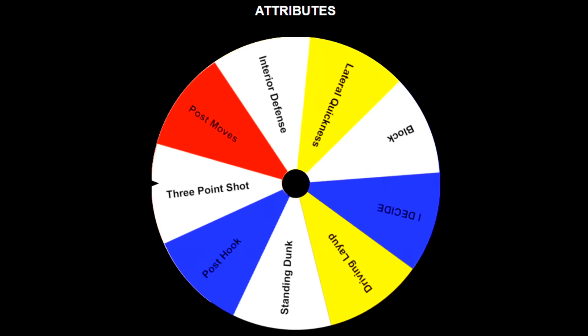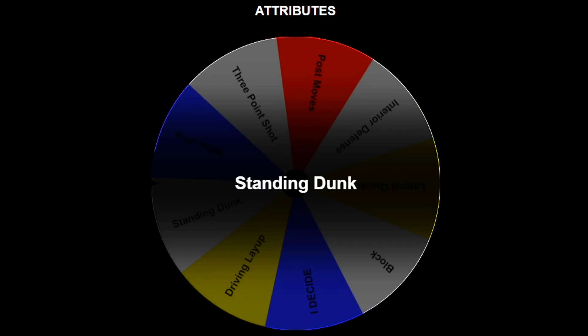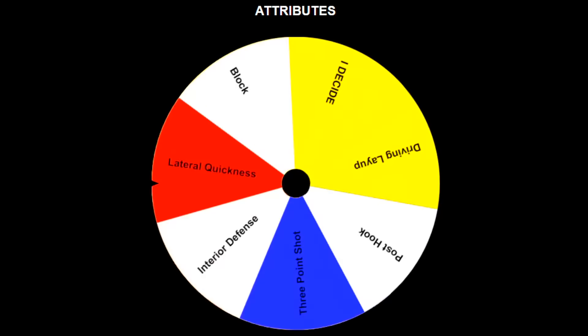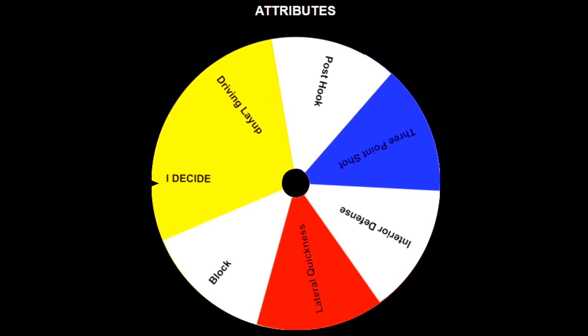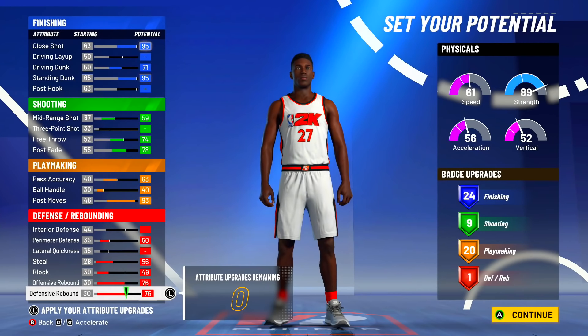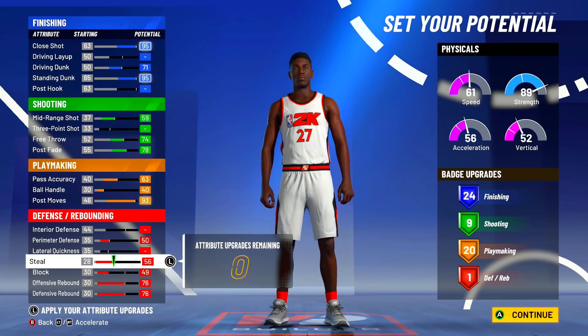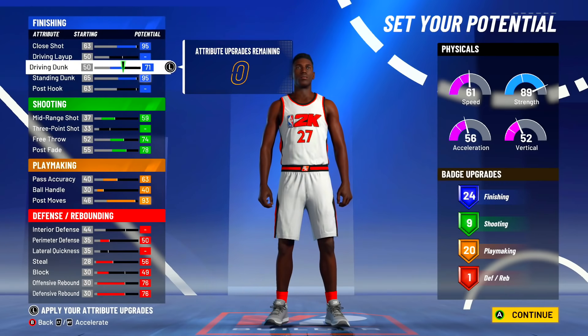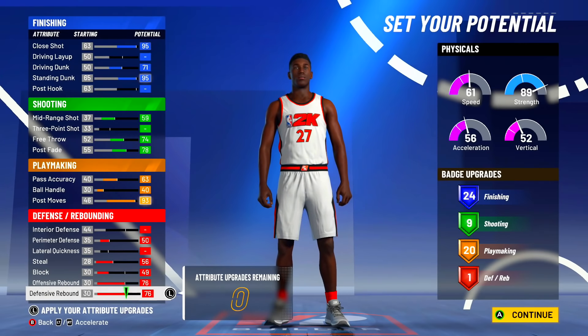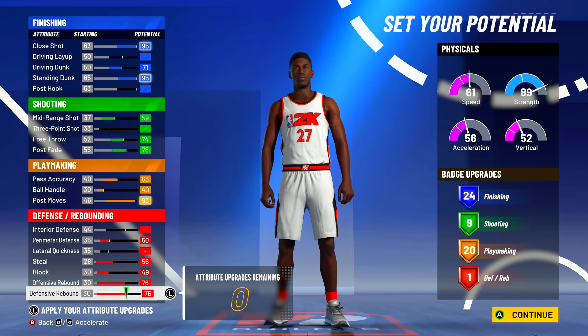With 19 attribute upgrades remaining, we land on post moves. Last spin lands on block — before this, we only had one defensive badge, and after the spin, we still only have one. This build actually got 54 total badges, but no driving dunk, which might be a problem. We got 20 playmaking badges somehow — maxed out everything in playmaking — which is kind of ridiculous for a finishing build. One defense badge might give us some problems.